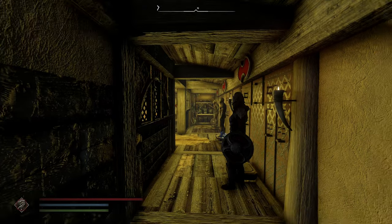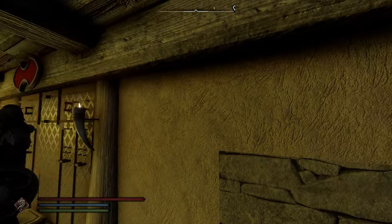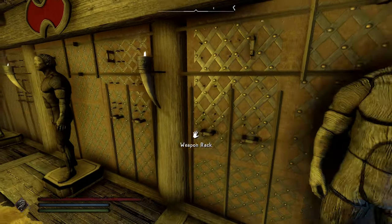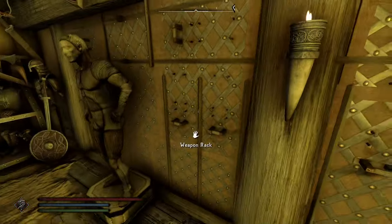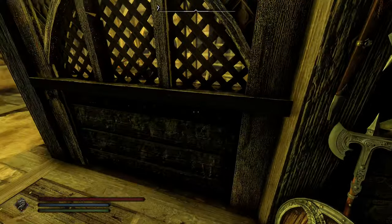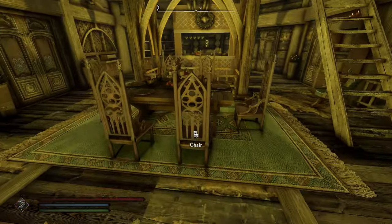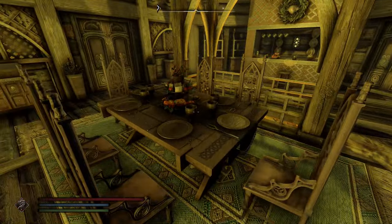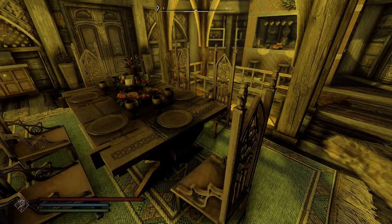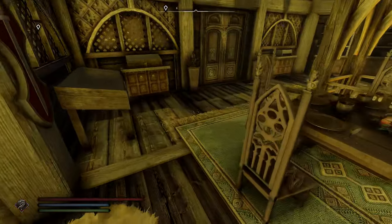The cool thing about JK's Riverfall Cottage is that the door is automatically locked, so I would say bring the key so you're not locked out of your home. You have your weapon racks, mannequins, more weapon racks, more mannequins, and then a place to store all your armor and weapons.